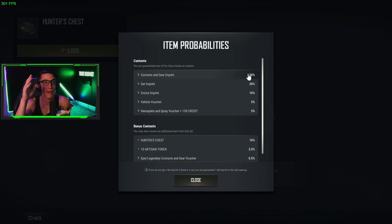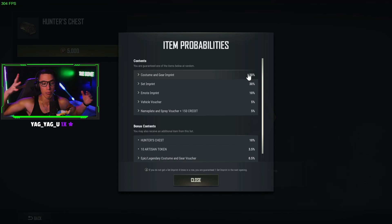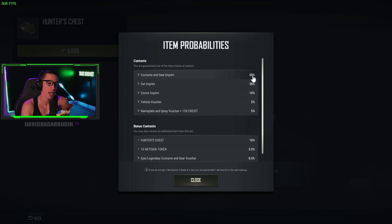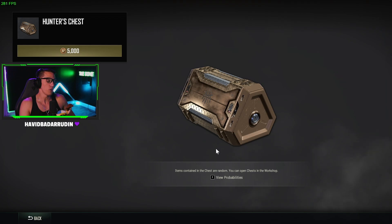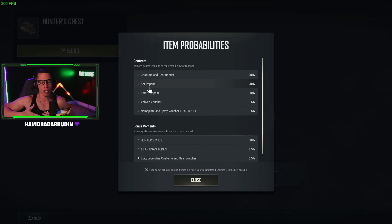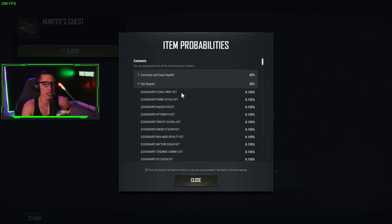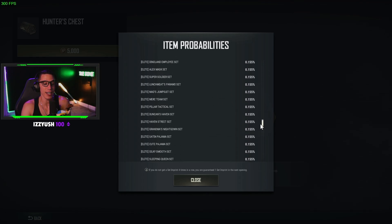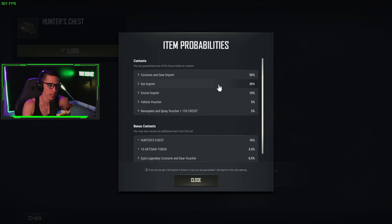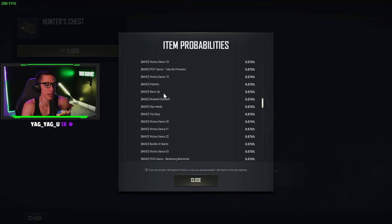In case you haven't watched my full video where I opened about a hundred dollars worth of crates — I'll link that above or in the description — here's what these percentages mean: there's a 50% chance every time you open this crate that you'll get a single Costume or Gear Imprint. There's a 30% chance you'll get a Set Imprint, which is a costume item containing multiple pieces — like a safari set with hat, shirt, pants, and shoes — whereas a safari shirt alone would appear in the individual costume imprint. The set imprints have a 0.155% per-item chance, so higher probability per item but fewer total options.